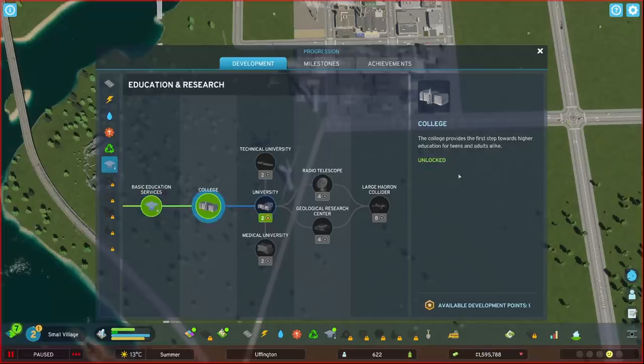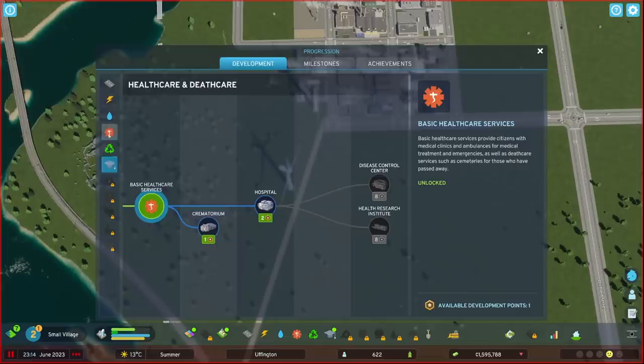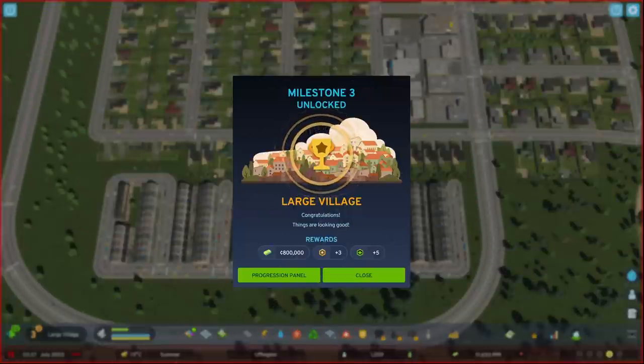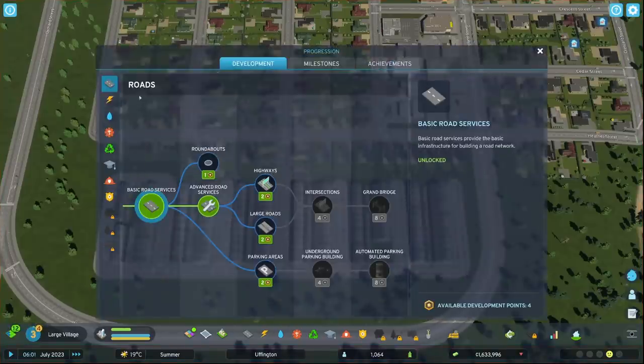I highly recommend at level two purchasing the college. At this point, if you are looking to reduce expenses you can also go with the crematorium, but I'd recommend holding on to that extra point for level three.